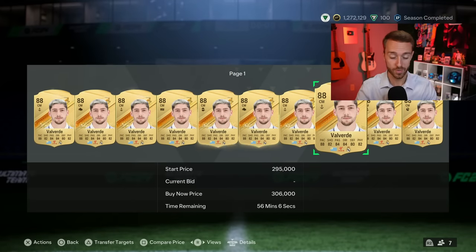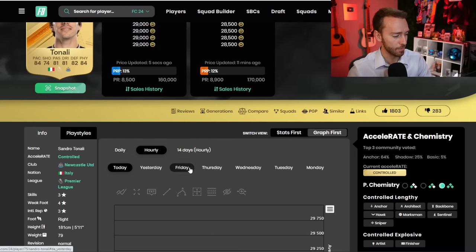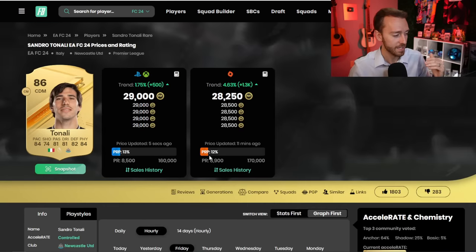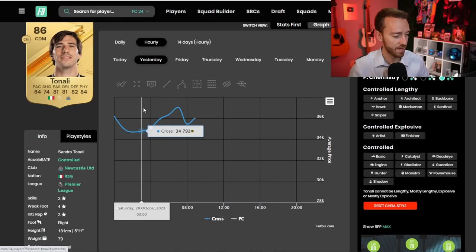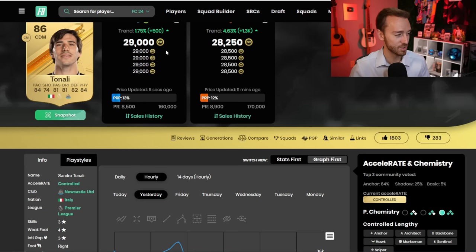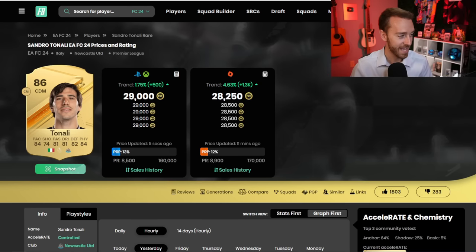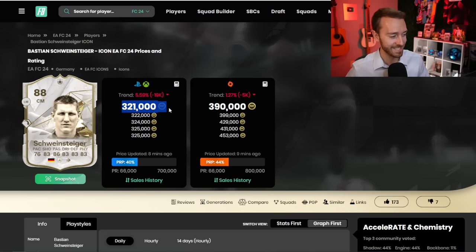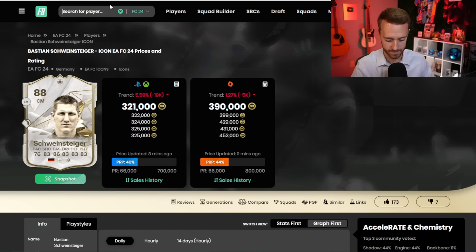For one of the best midfielders in the game to be at 305 is crazy. A 300K midfielder — that's still an expensive card. Let's look at some cheaper options. Tonali — I put a tweet out yesterday of some of the big price drops we've seen on these midfielders. Tonali was 55K on Friday — he's literally almost half the price. 55K Friday, start of the day yesterday on Saturday at 37K, and now he's 29,000 coins. And it's happening to icons as well. I remember selling a Schweinsteiger last week on Thursday for 417,000 coins. He is down 100,000 coins.